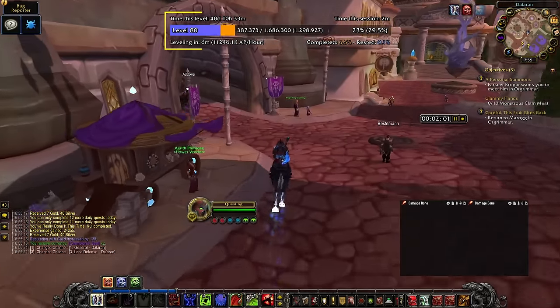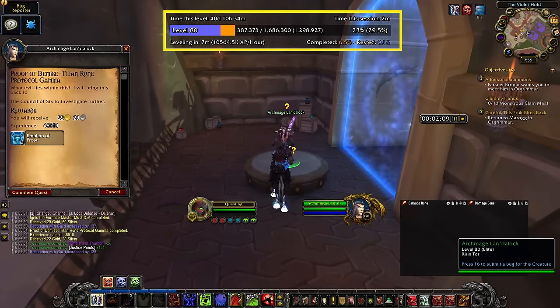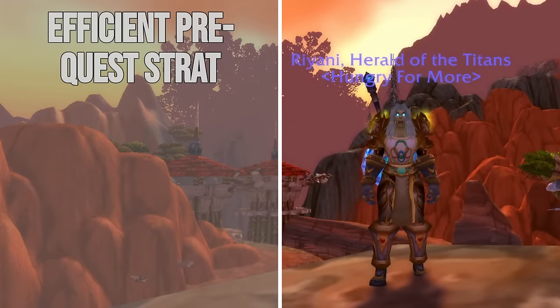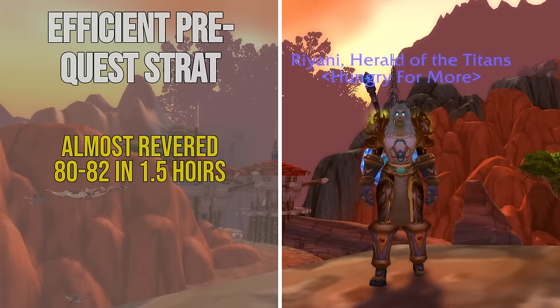I would recommend having a WeakAura that tracks how much experience you've completed in your quest log, so that you don't have to do any manual calculations — I'll link to the one that I use in the description below. Doing this strategy will get you close to Revered with Guardians of Hyjal and get you to level 82 in about one and a half hours, granted you don't struggle too much with competition in Hyjal, which should give you a nice head start in Deepholm in order to quest with little to no competition.